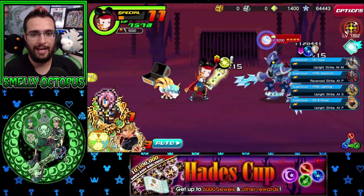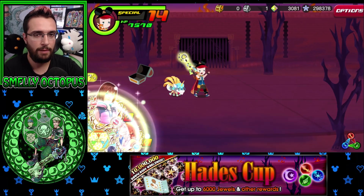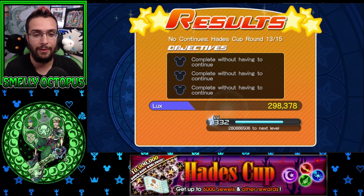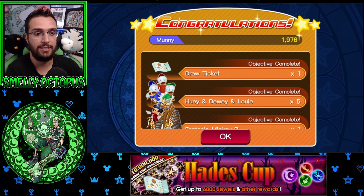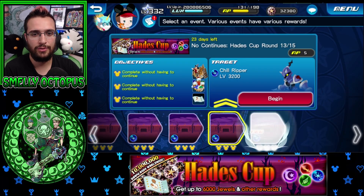If I have to activate Supernovas I will, but I think this will be clean - no Supernovas needed. My medals are pretty strong. I do have that Roxas which makes a big difference, my friend medal is very powerful, and I do have that Sephiroth - not on his full potential because he needs to be on the 5th slot, but he does have extra attack 120 on him. So it's a pretty big difference.